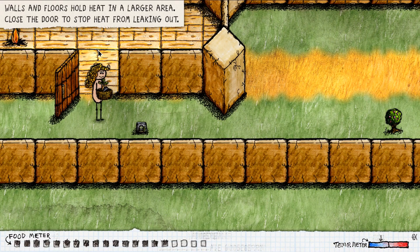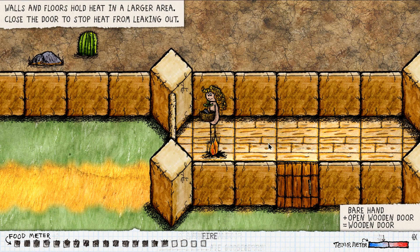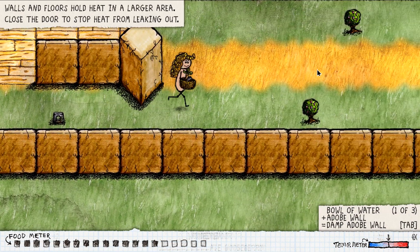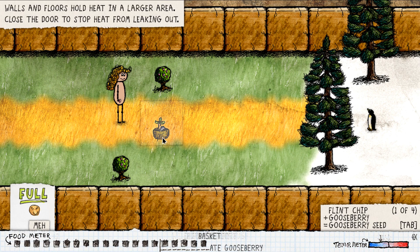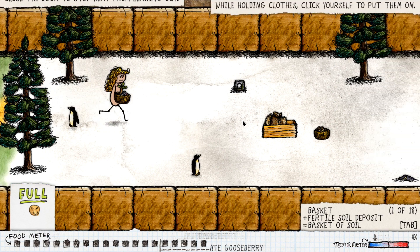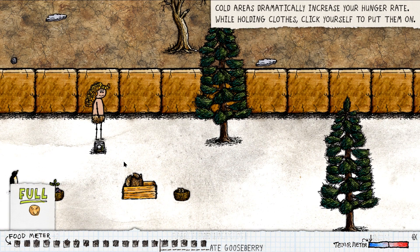There's another fire here. Walls and floors hold heat in a larger area — close the door. There is a lot going on in this game already. Onwards — we need to eat these. Oh, penguins! Nom nom nom. There, it's in the basket. Now we're going to start getting cold. While holding clothes, click yourself to put them on. Lovely.